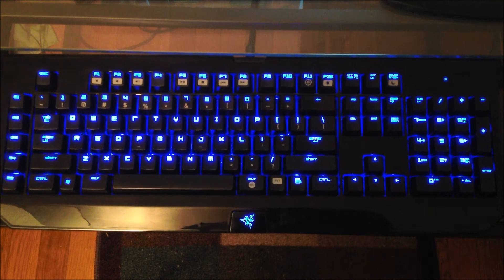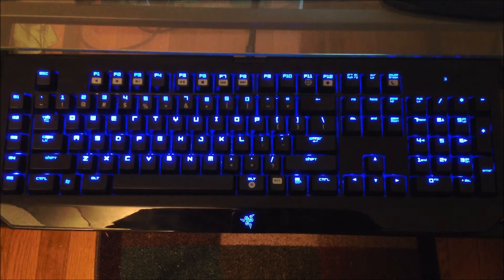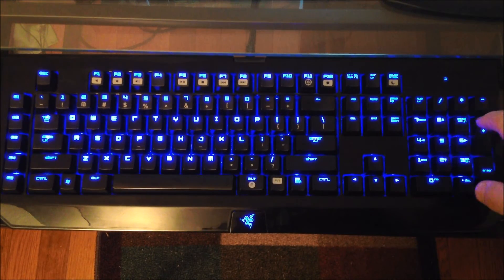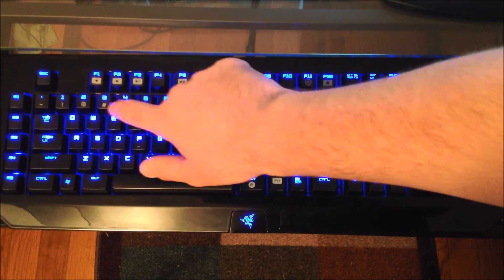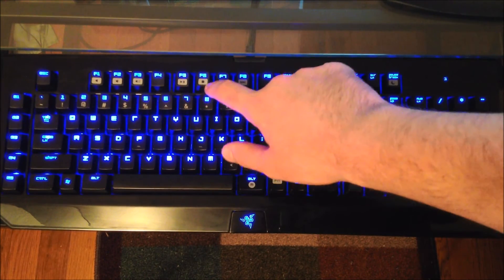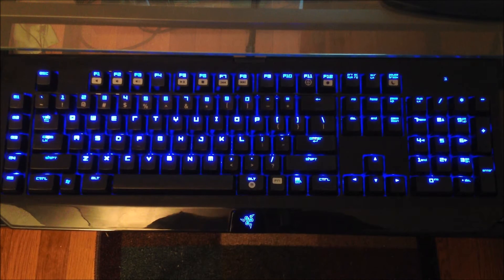Other than that, just some technical things about the keyboard. It uses the Razer font, which is easy to read and looks awesome. It has the basic layout that most keyboards have — the number pad and all that. Up here we have mute, volume down, volume up, pause and play, stop, back, and forward, which are useful for listening to music, watching videos, things like that.